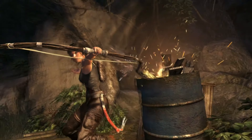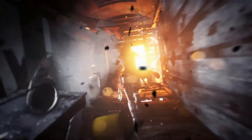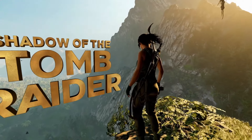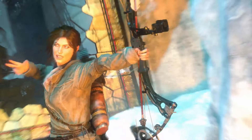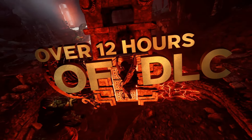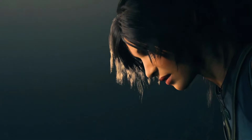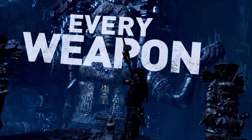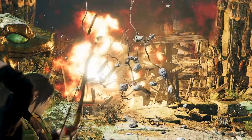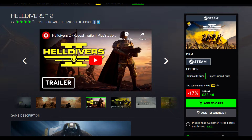I also want to note the Tomb Raider Definitive Survivor Trilogy is 74% off for $12.87 — that is just a tremendous deal, getting you Tomb Raider Definitive Edition, Rise of the Tomb Raider, and Shadow of the Tomb Raider. Just excellent deals for three excellent action-adventure games. The Tomb Raider games since the 2013 reboot have been my cup of tea and are generally very well done. Tomb Raider 2013 is a little on the shorter side, so keep that in mind, but Rise of the Tomb Raider expands quite a bit and Shadow of the Tomb Raider is quite good as well. SOTR is a really good game from a gameplay standpoint but does lack a little in its narrative.